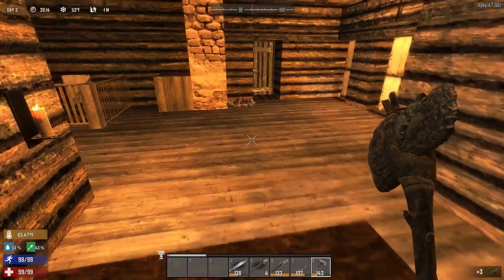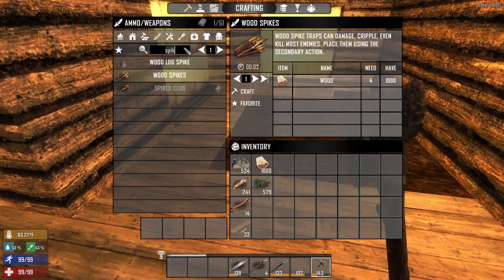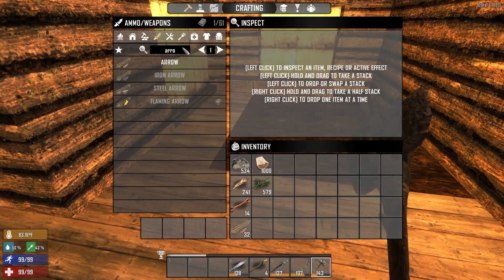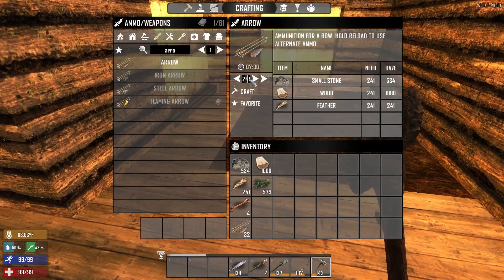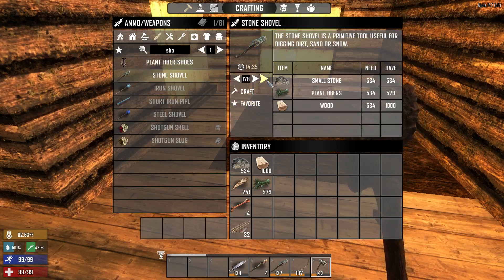Let's say we're ready to begin crafting. We'll do arrows — we could make 241. Okay, stone shovel — 178. I'm going to do batches of 28 at a time. We're going to get crafting.